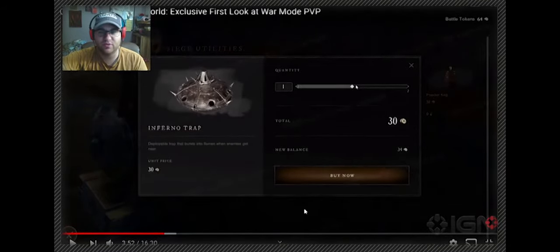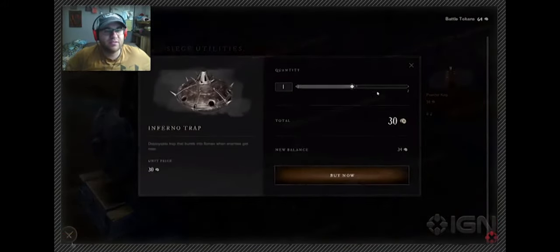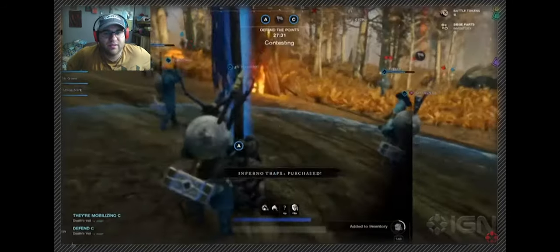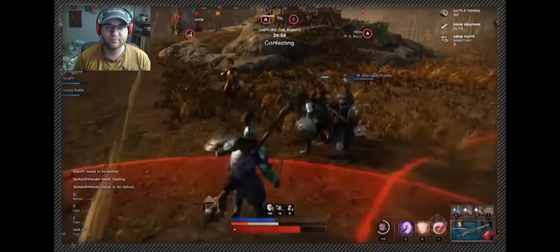He's buying traps, so you're using those siege points or battle tokens to buy stuff. You have Inferno Traps, Azeroth Arrows, Turret Ammo Kit, Cleansing Elixir, Healing Elixir, Powder Keg - which we've seen before - Azov Bullets, Mana Elixir, and Haste Elixir. It looks like he's at a rally point, so you can buy items right out on the field, which is good.